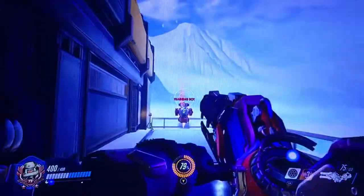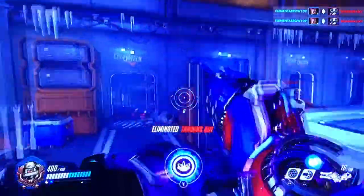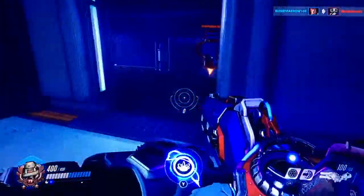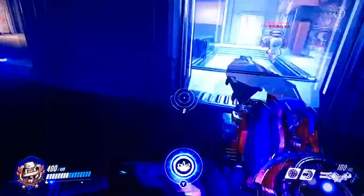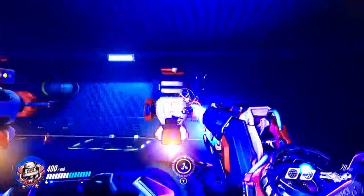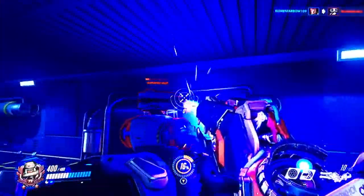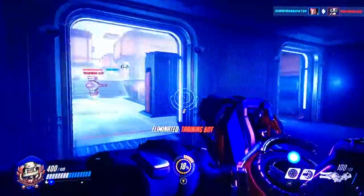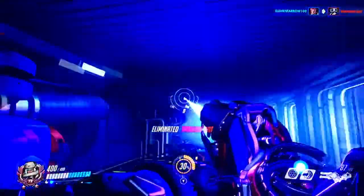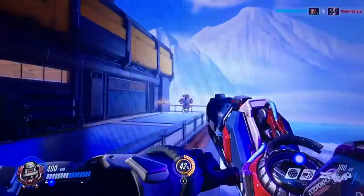Now I need to build up my ultimate charge and show you what her ultimate does. Our ultimate is ready. I'm going to put it in here — it just looks like a suitable place. Now I just need to wait for the correct moment. Look — it pulled in all nearby enemies into it and started to decrease their health, very very slowly. So if you're ever playing Zarya, charge up her ultimate and wait for the correct time, and get enemies away from a point or payload to win the game.